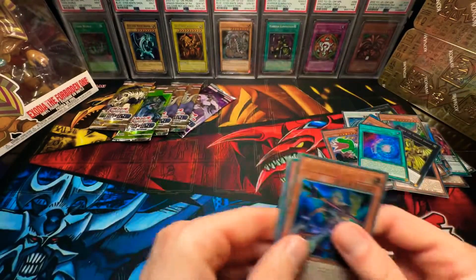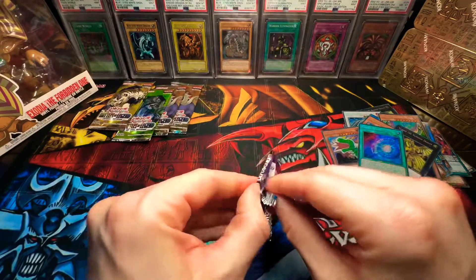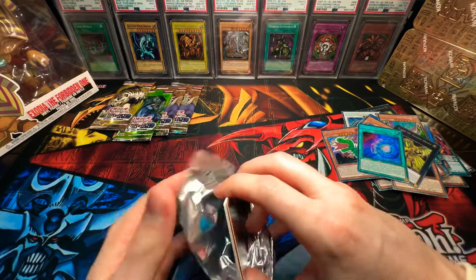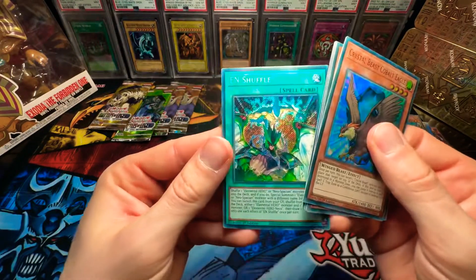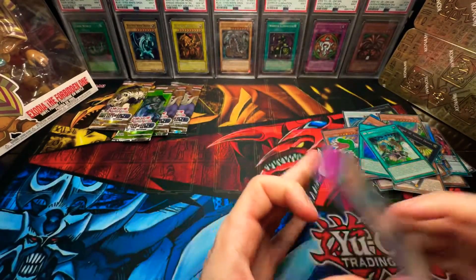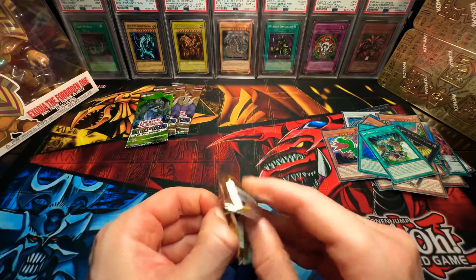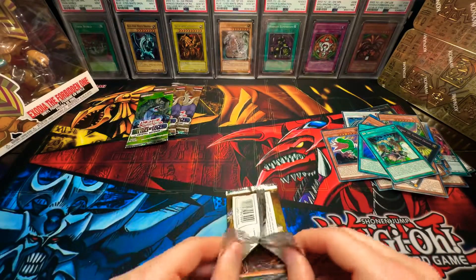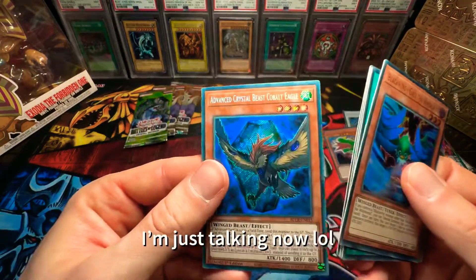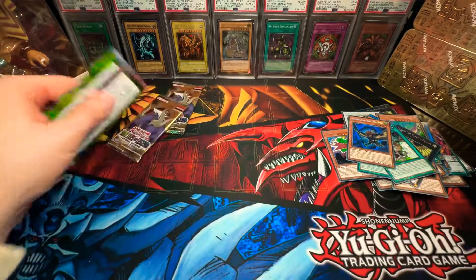Chaos Space — we do not have that one yet, perfect. Beautiful card. En Shuffle again — got another En Shuffle. No Exodia yet. I've heard of people opening a whole box of 12 and not even getting Exodia. So I don't even know if I really want to buy that many more packs again — your boy ain't made out of money, you know what I'm saying?